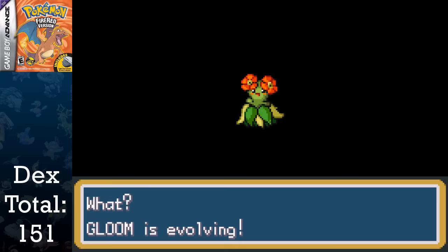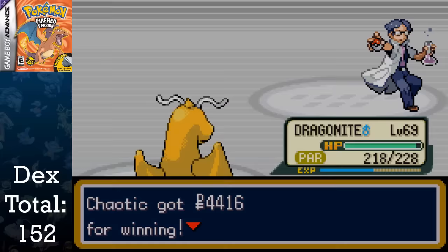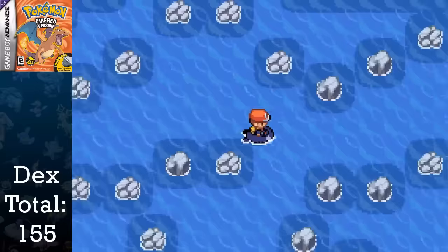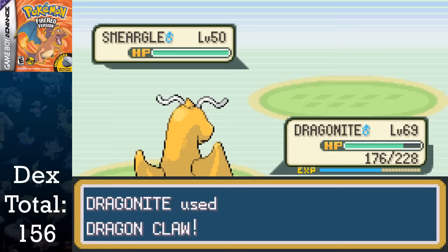Now we can finally go back to Five Island. I decided to surf to the left of the island and catch myself a Hoppip so I can train it in the trainer battles ahead. During my destruction of the Rocket Grunts on Five Island, I evolved Spinarak into Ariados at level 22, Hoppip into Skiploom at level 18, and Skiploom into Jumpluff at level 27. After defeating the scientist that stole the Sapphire, I surf north of the main island and talk to an old man who gives me an egg. I hatch this into a Togepi.